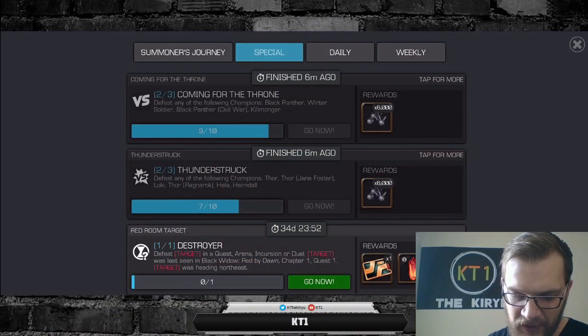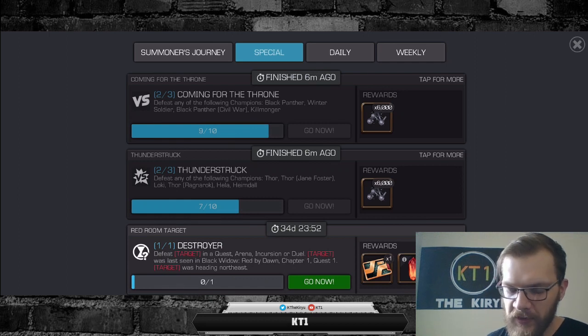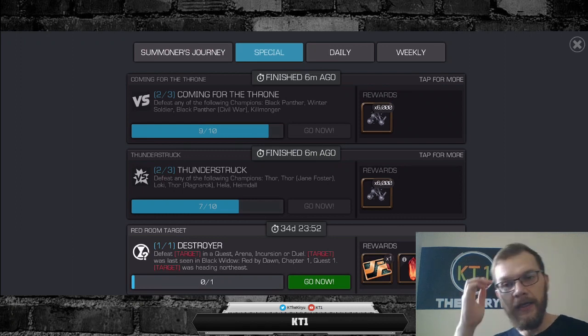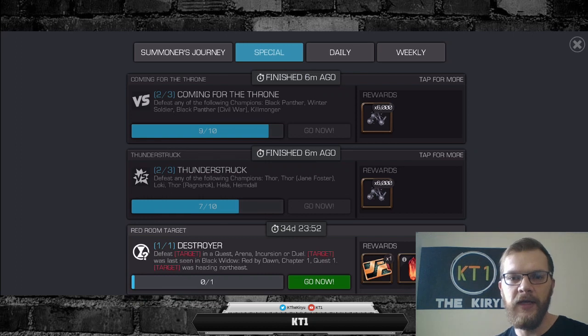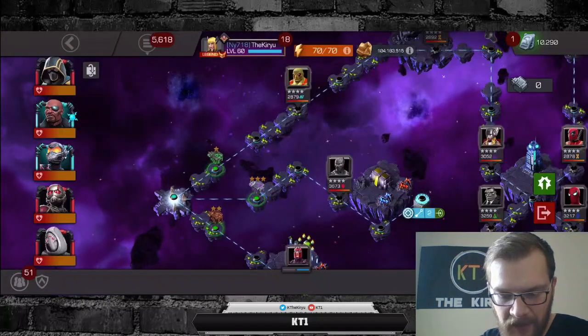The first thing you'll notice is a special objective called 'Destroyer.' It awards you with a two-star crystal and a specific key card. The objective says: defeat the target in a quest, arena, incursion, or duel — last seen Black Widow read by dawn, Chapter 1, Quest 1. The target was heading northeast, so in gaming terms north is straight up and east is to the right, meaning northeast goes diagonally up and to the right.